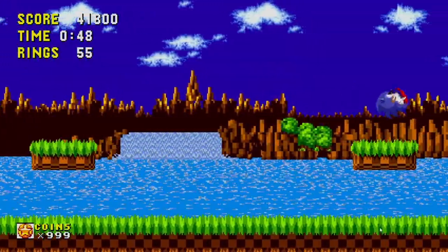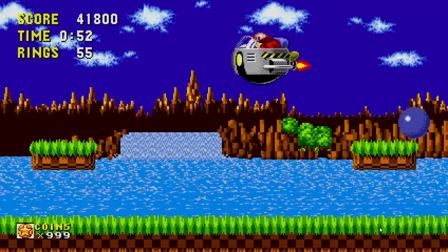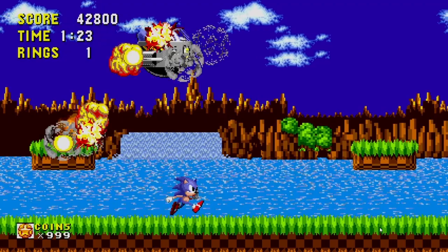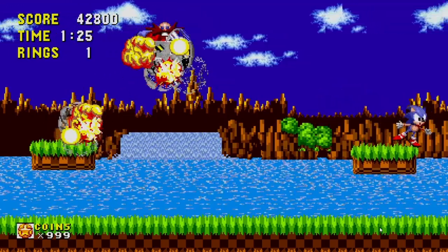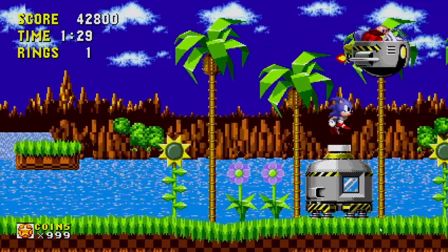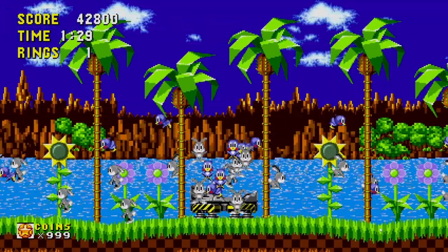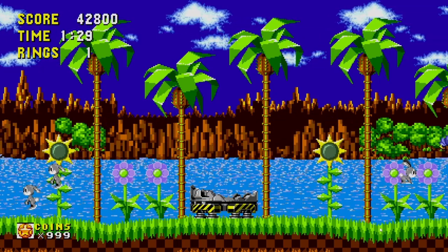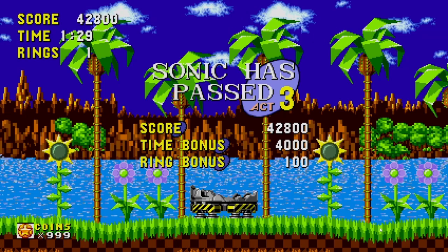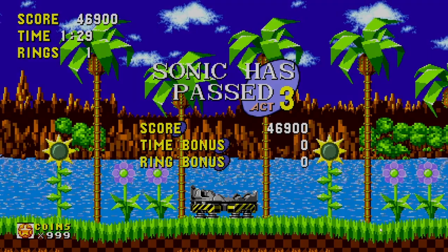Eventually you make it to the end of the zone and find that Dr. Robotnik — or Eggman if you prefer — is responsible for all this. After your battle with him, you find out he's been capturing creatures and storing them in large capsules. Sonic smashes open the capsule and releases the tiny animals from their prison before running off to pursue Robotnik. All that story, and it's completely told by the gameplay itself. Now that is impressive!